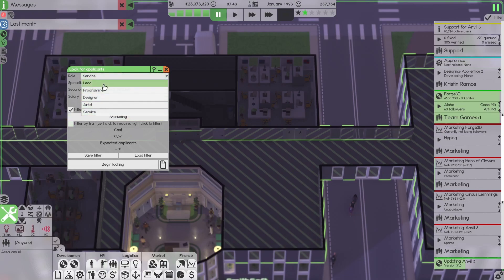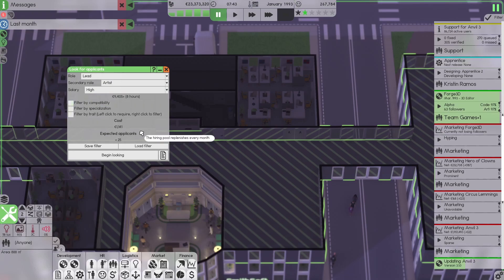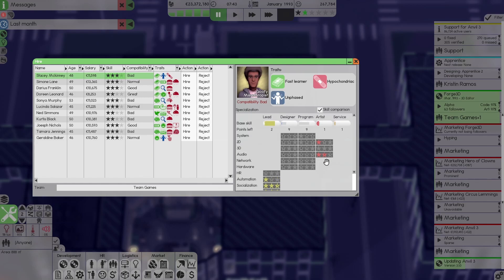We are going to get a leader who is also — no idea — maybe an artist. Salary high, yep. Compatibility — I don't care. Let's just begin looking. We don't care about the compatibility. Maybe we'll want them to be able to do HR stuff in the future. Socialization and multitasking — that's really nice. Hold meetings and improve effectiveness. Audio and 2D skills. Let's just take this guy — Stacy.